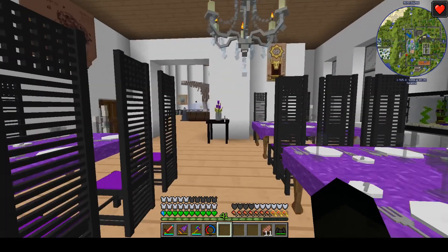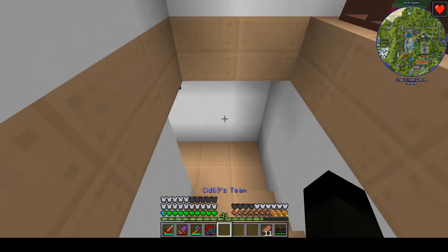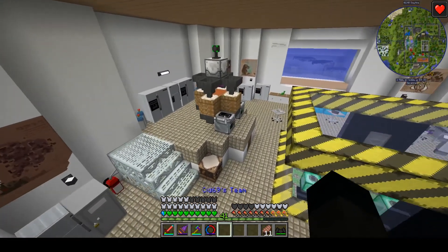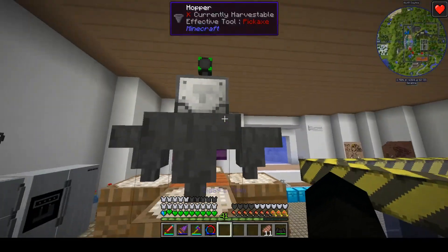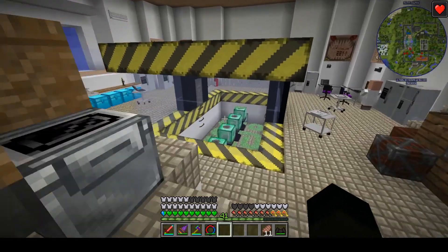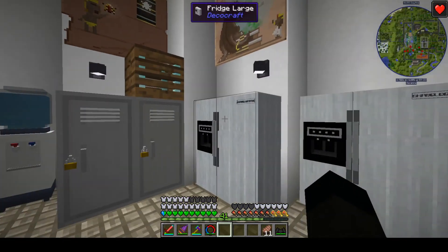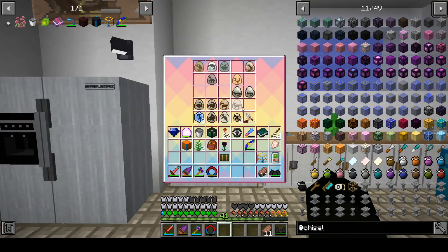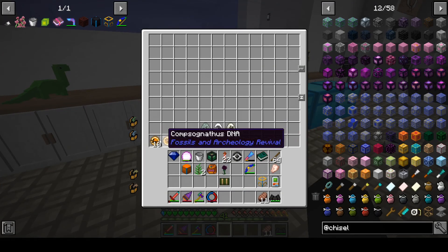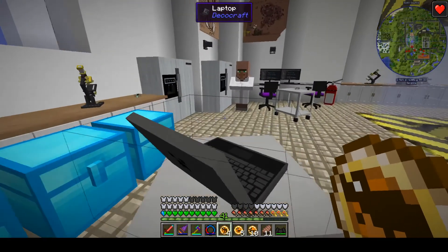Getting down through the restaurant area again — DecoC raft is spoiling me and I don't know what I'm going to do next season without it until it updates, but I don't think it's going to be updating anytime soon. Down here is where we did all of our lab work — we built an infinite fossil machine. We got a great number of eggs and all sorts of stuff. These actually do need to be put away somewhere now.